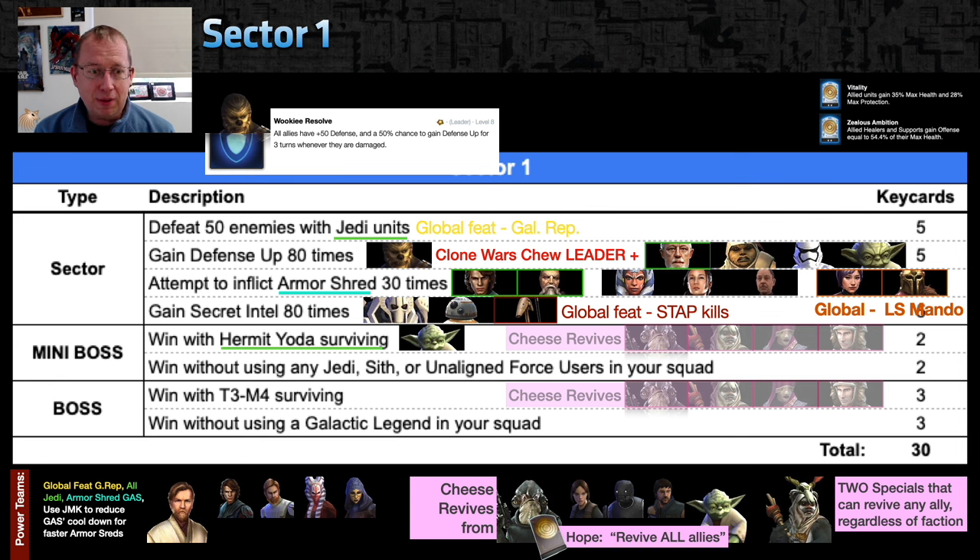Sector 1 — here's where it gets juicy. Keep vitality and zealous ambition in mind. There are all-Jedi related feats: defeat 50 enemies with Jedi, which can double down on the global Galactic Republic feat. A Galactic Republic Jedi squad — Kenobi, GAS, Shaak Ti, Barris — gets you the Galactic Republic feat point and Jedi kills. You can also get armor shreds with Cam or GAS, so you can hit armor shred, Jedi, and Galactic Republic all from one squad.